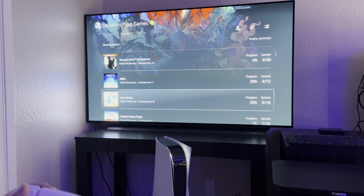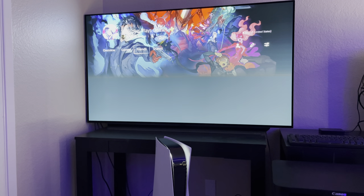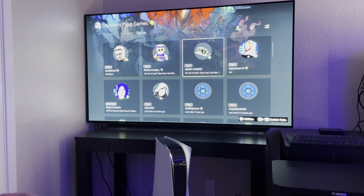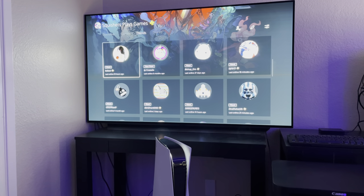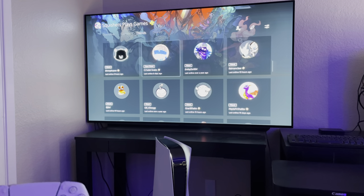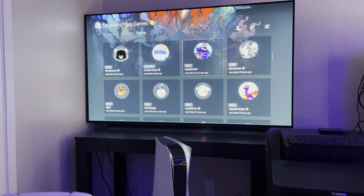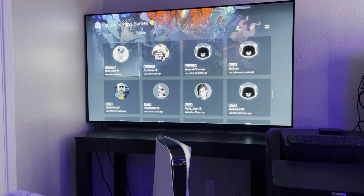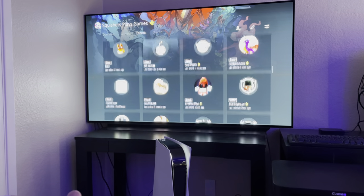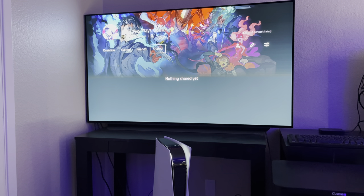Going forward to the Friends tab, you have all your friends — it shows whatever they're playing recently, their screen name, and whether they're a close friend. Close friends obviously share their real name with each other. Under the Share tab, if you share a video or something it would show up there. I haven't really linked my YouTube to my PlayStation yet, but I do intend to eventually buy a camera so I can stream PS5 and PS4 games.